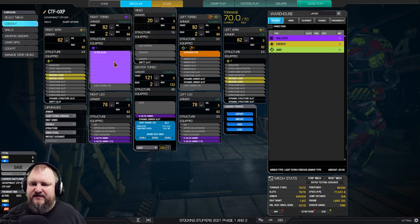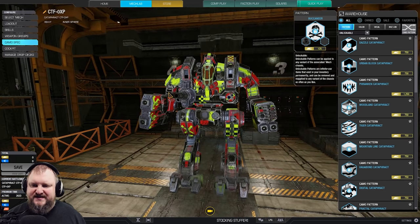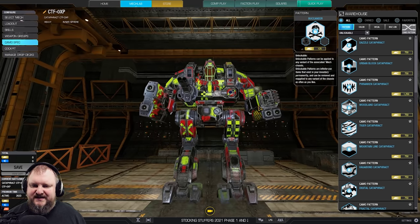For our weapons we have an Ultra AC-20 with a total of 4 tons of ammo, and we have 4 medium lasers as our arm weapons. As always, the Cataphract is a knuckle-dragger, so be sure to clear enough space to shoot all your lasers, especially sideways.